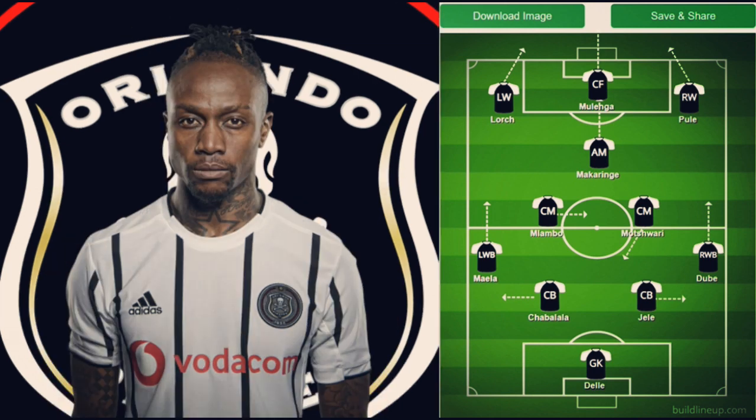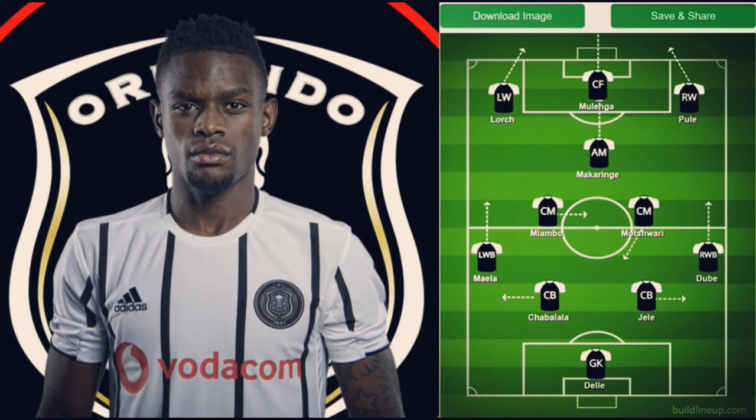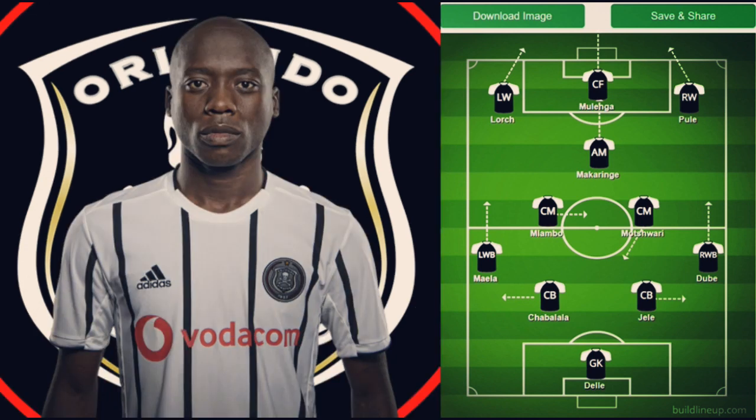I think this could be the season where Shabalala cements his place in the squad. On the right we have two wing backs: Dubé and Mamella. They're really good wing backs — very quick with a lot of pace. Both Mamella and Dubé have a high work rate so they can get up and down the pitch with no problem.